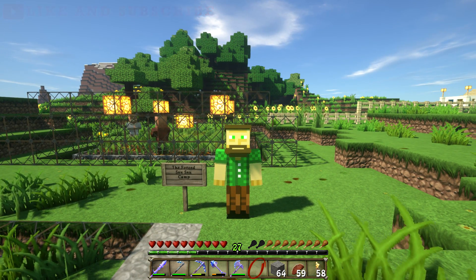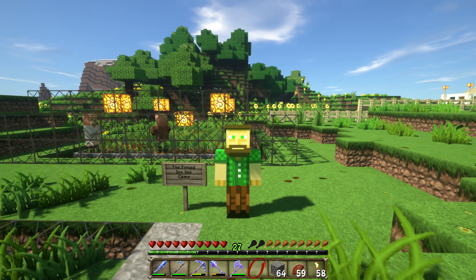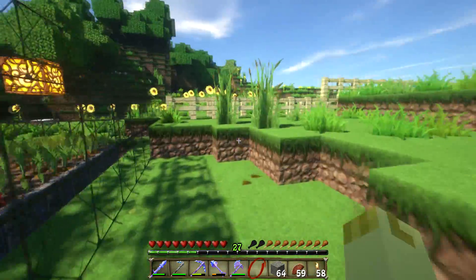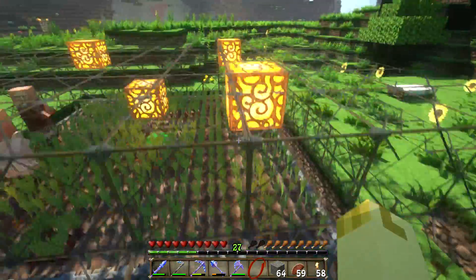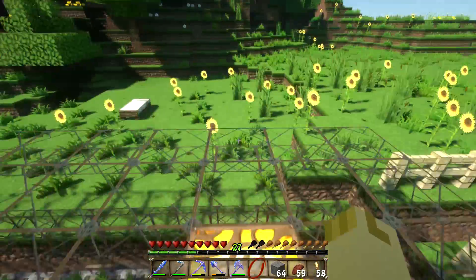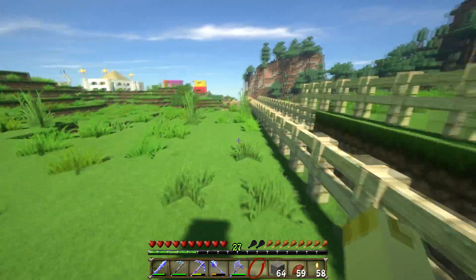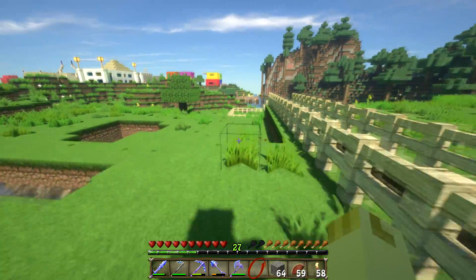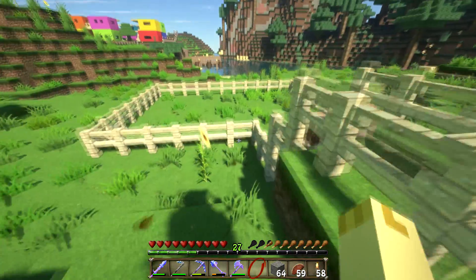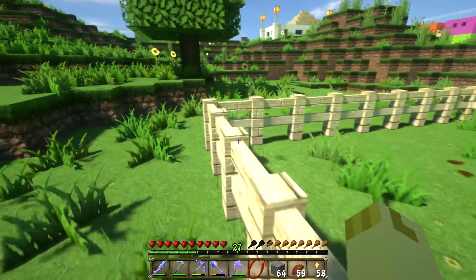As you can see, I'm here at the Forced Snoo Snoo Camp. This is an infinite village breeder that we made during the last vanilla live stream. You can see we have our two villagers in here being all lovey-dovey, and they've already produced two villagers down here — unfortunately those two won't be able to make it back up.